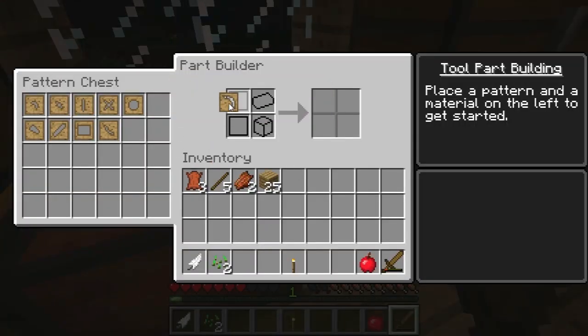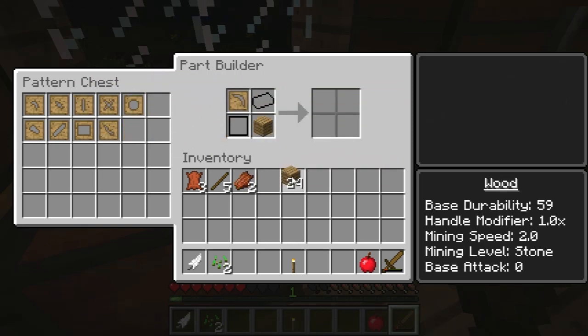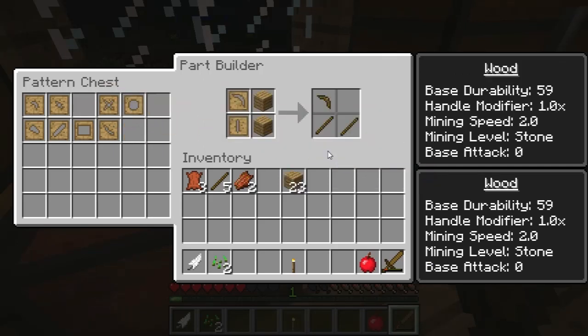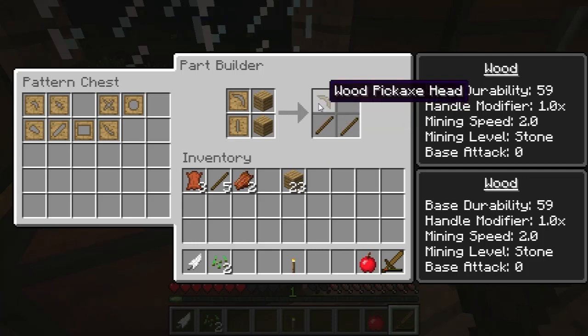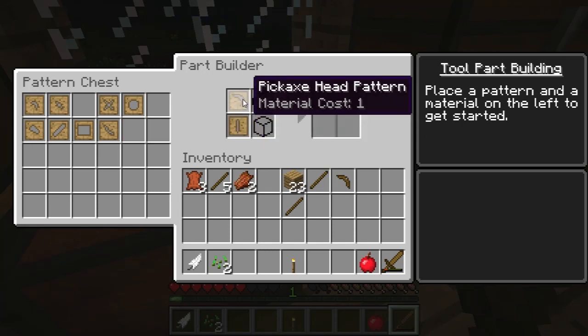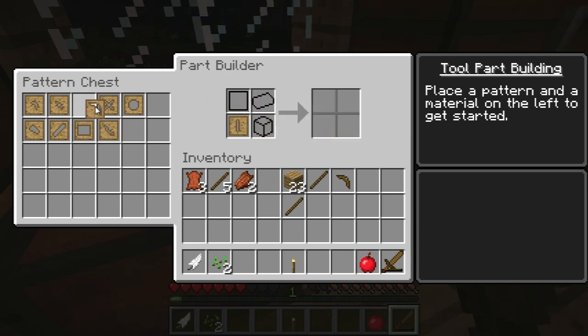We should try to make a pickaxe. If I put wood in here — so if I do this, I can get a wood pickaxe head, a wood rod, and a stick back. Now you can see the material cost here: this is 1, this is 0.5. This being 1 means it's going to consume the whole material. This being 0.5 means you're going to get some of the material back, which is why when I made the wooden rod, I also got a stick in return.